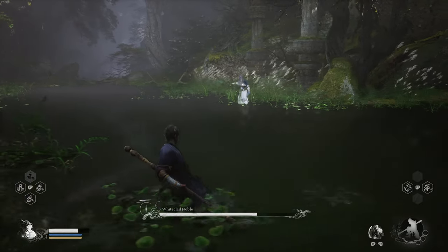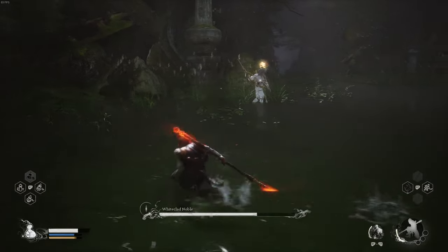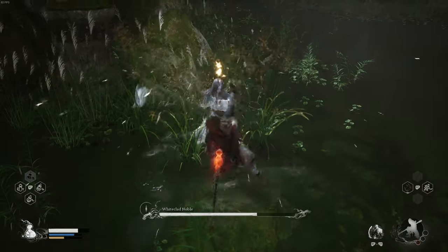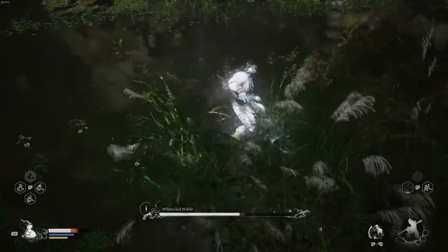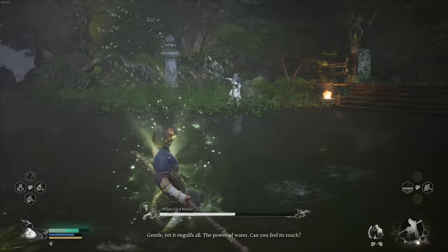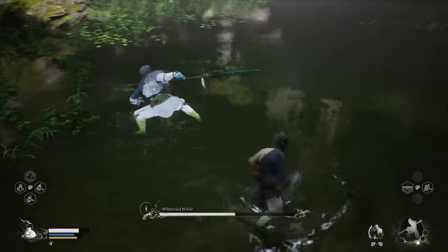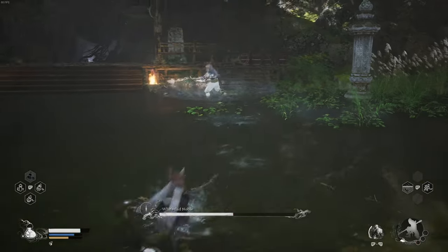That hurts. Don't forget to use your abilities. Charge up your heavy attack and do damage. And don't forget to dodge. When he throws his spear and hits some water, he's going to do some aerobatics and try to go for a slash — get behind him and attack.